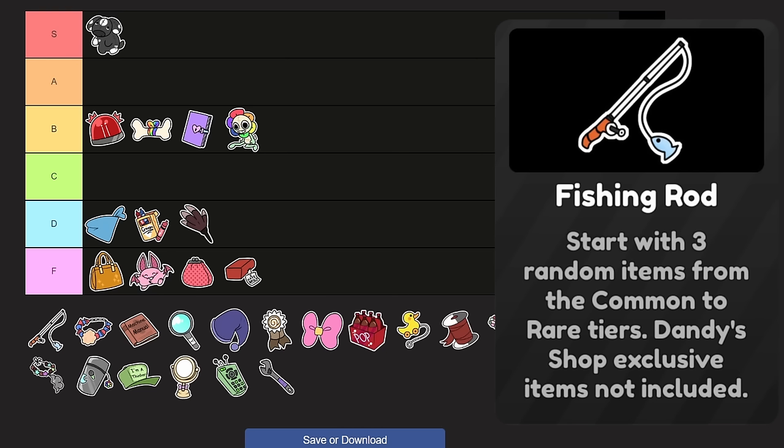Thormos — this used to be so bad. Thormos increases stamina regen by 15%. 15% is just good enough now — high C, right above Pink Bow. The next trinket increases skill check window size by 40 units. I guess if you're a Cosmo or a Shrimpo that might help out, but I feel like that's not very useful, especially if you're good at hitting those skill checks. Easy F tier.